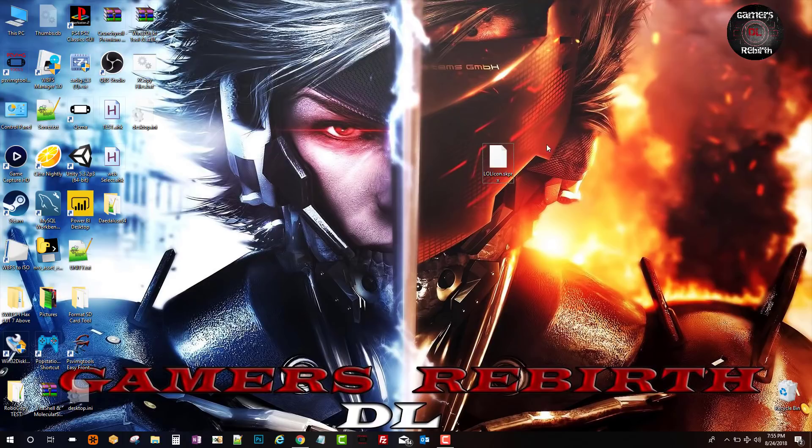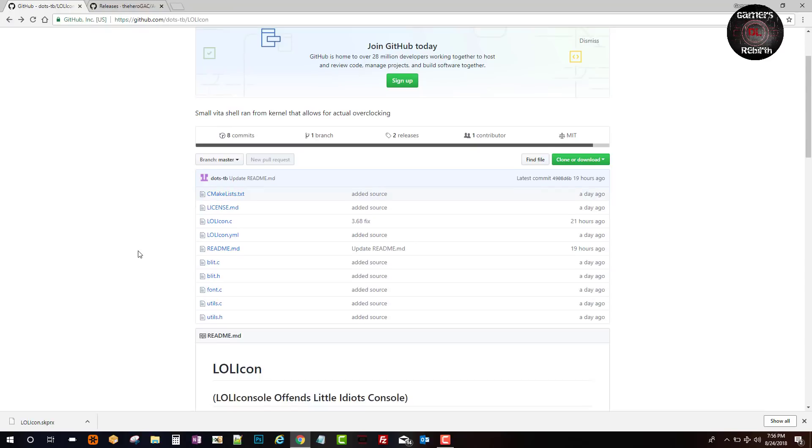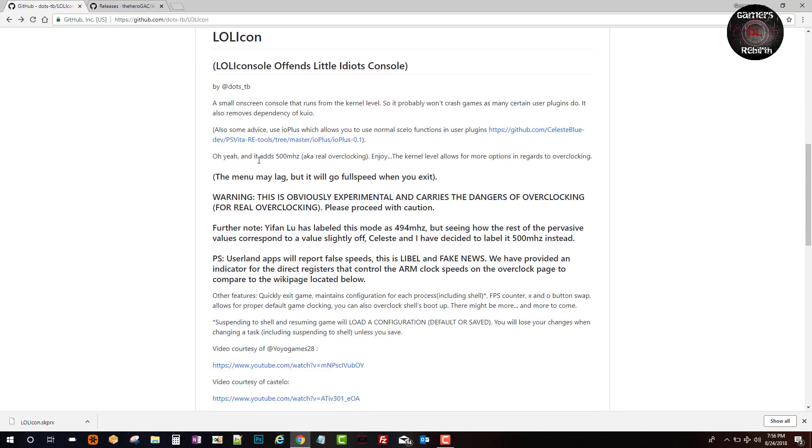This is an impeccable tool or plugin that will enhance and give us more CPU speed on the PlayStation Vita. Thanks to Dots, who created this new plugin, and all the other developers that helped. It adds 500 MHz — real overclocking at the kernel level — and allows more options for overclocking. The menu may lag but it will go full speed once you exit.